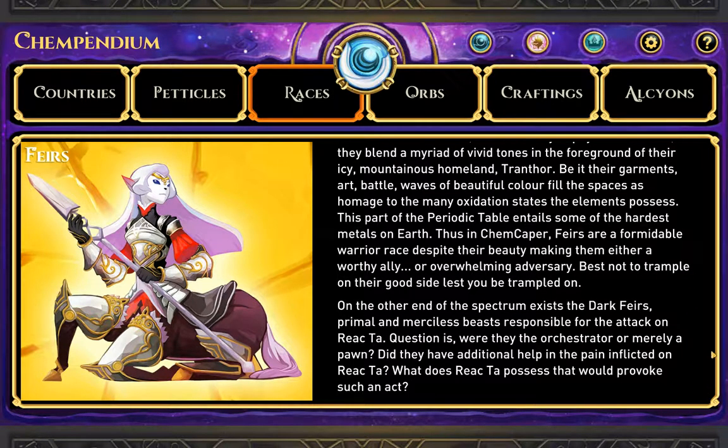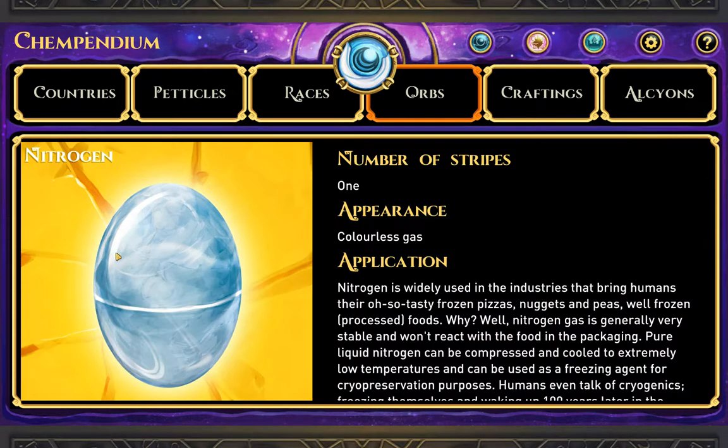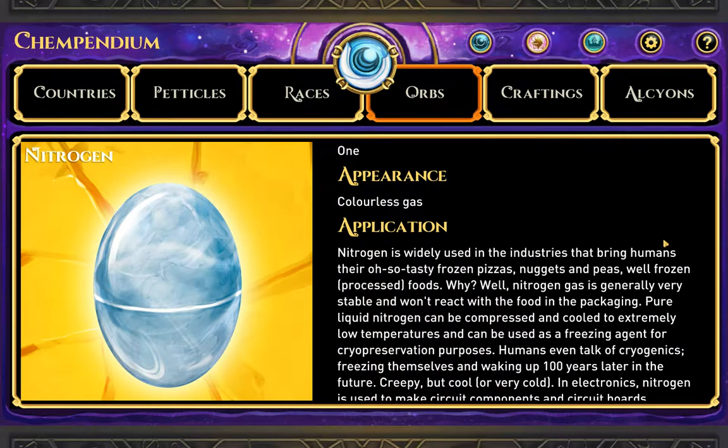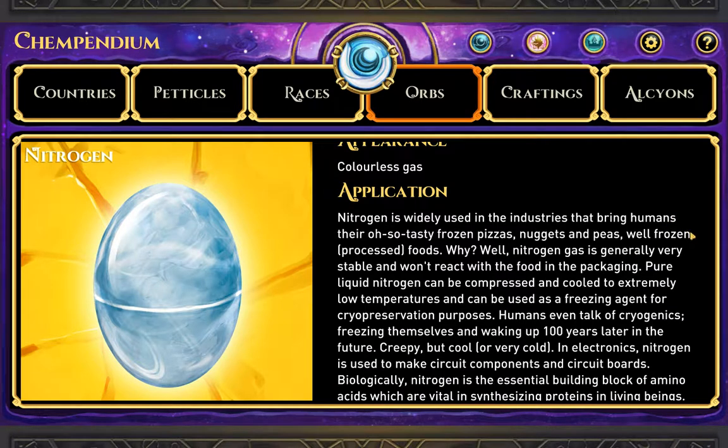Alright, then we have our orbs — nitrogen, chlorine, bromide. This color is gas — nitrogen, color is gas. Frozen pizzas, nuggets, peas, those frozen processed foods — so it gives a little history behind the background of nitrogen gas and what we use it for with food in packaging.